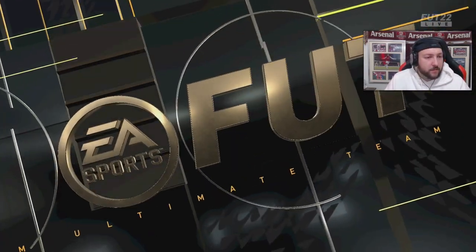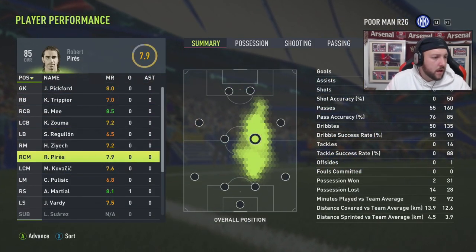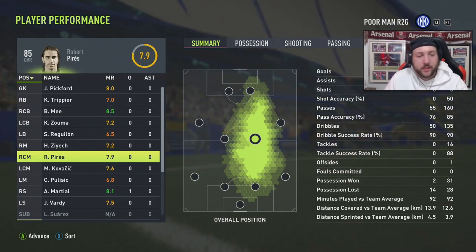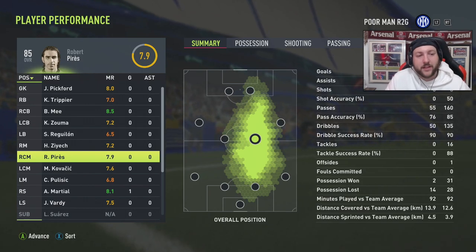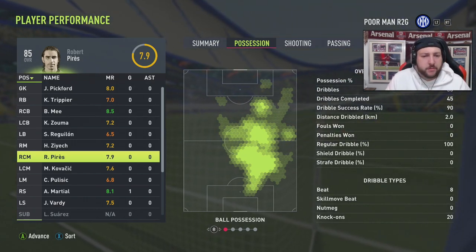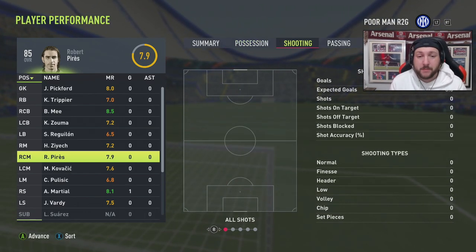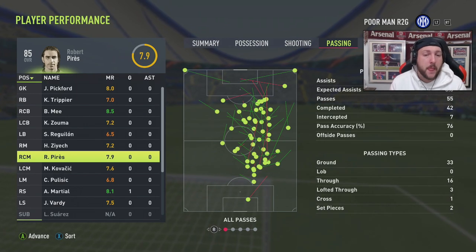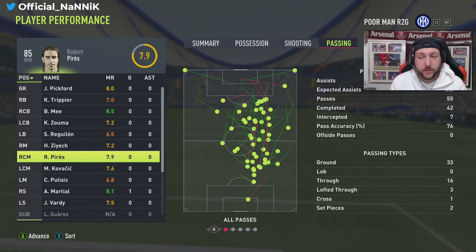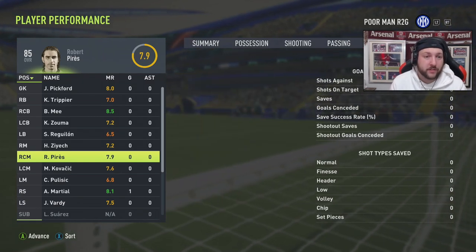We won one-nil — a really tough game, good test for Perez. Looking at his heatmap, he played in the right center-mid role, very defensive but also pushing forward, which is great for a box-to-box. He had 50 dribbles with 45 completed, but he didn't feel that agile — very clunky on the ball at times. We didn't manage to get any shots off. His passing was very good — some of the through balls were quite outrageous.